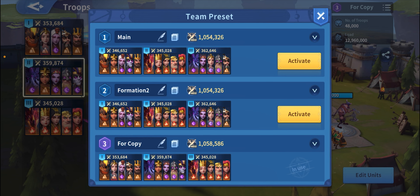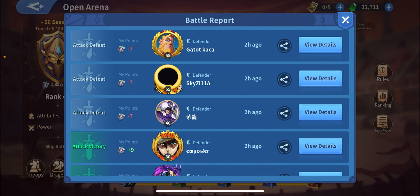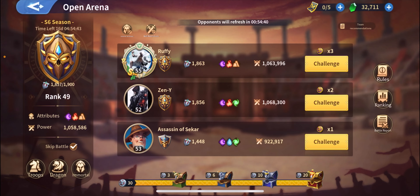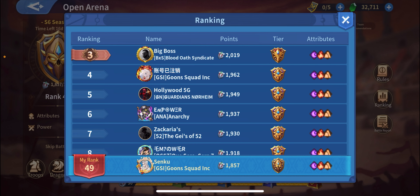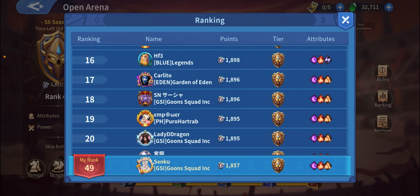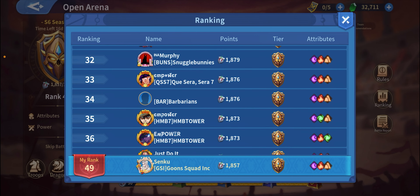If you guys want to know what's going on in the open arena, the most strongest so far looks to be wind. Wind seems to be the main carrier because you have Queen, and normally having Queen in your main march removes the healing from the opening, which is a big big advantage. That's how it looks so far.